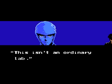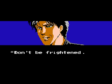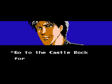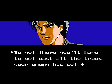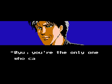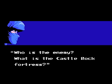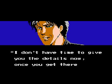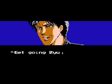'This isn't an ordinary lab.' 'It's Ryu. Who's there?' 'Don't be frightened. I want you to do something for me. Go to the Castle Rock Fortress. To get there, you'll have to get past all the traps your enemy has set for you. Ryu, you're the only one who can make it.' Who is the enemy, Hugh Grant? What is the Castle Rock Fortress? 'I don't have time to give you the details now. Once you get there, you'll learn all about Irene. Get going, Ryu. And hurry!'